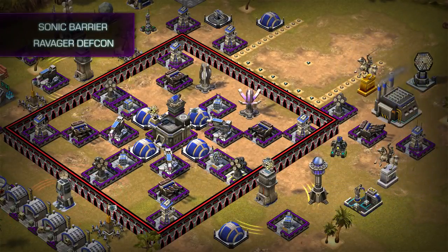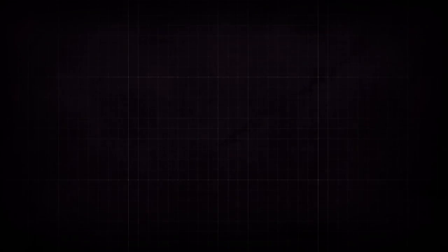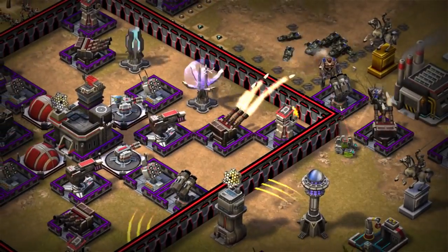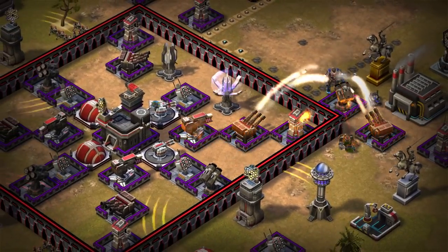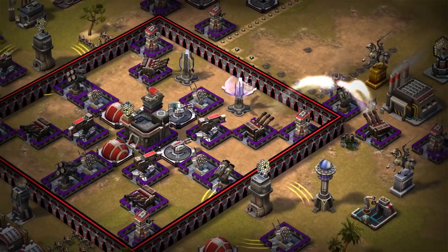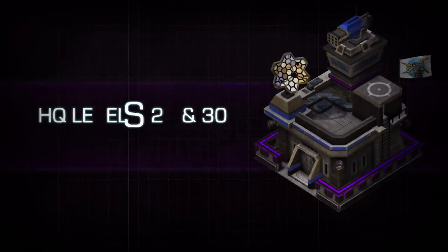And with Ravager DEFCON, a new configuration of a mobile ground vehicle to overcome your enemies. Unlock all these items on the new HQ levels 29 and 30, Commander.